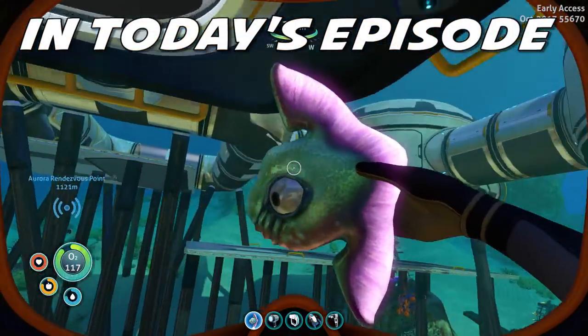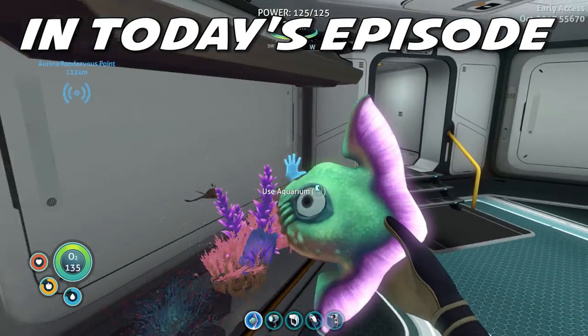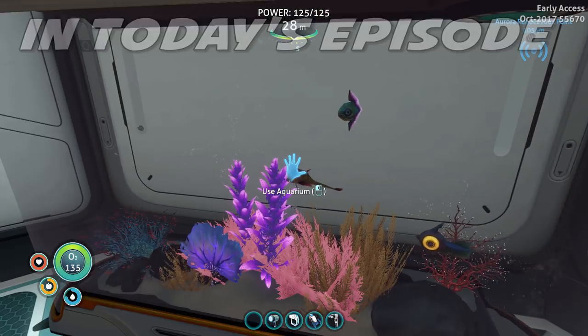Let's get you in the tank with Peeps and Gary. Come on, hold on, don't wiggle so much — I don't want to drop you on the floor. There you go. Get in. Oh there he is, Reggie.